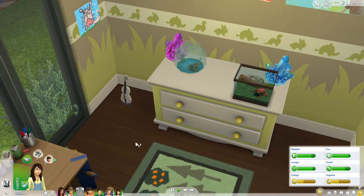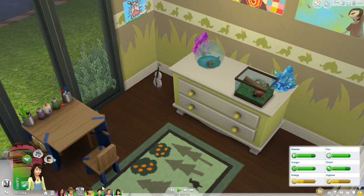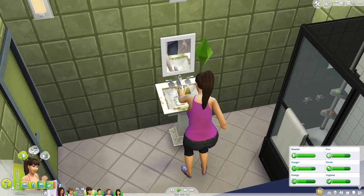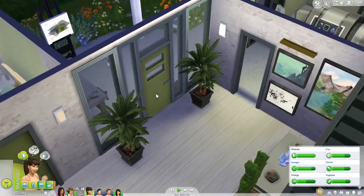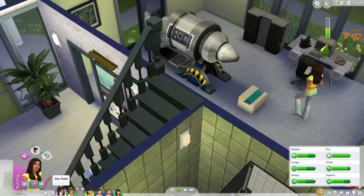Her room - now that her personality is coming out as she's getting a little bit older - we know she's a collector, she likes painting, and she's a wee bit more social than we gave her credit for. It's good to see her personality just kind of emerging a little bit more as we get to know her better.